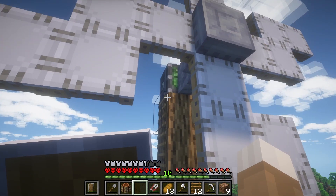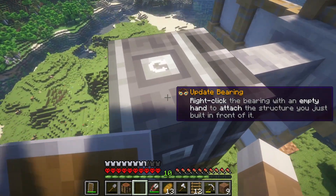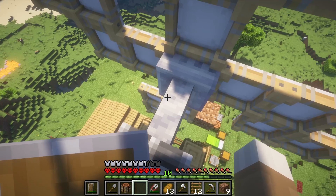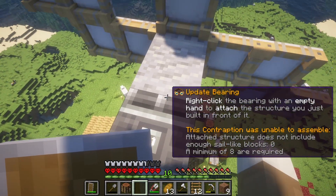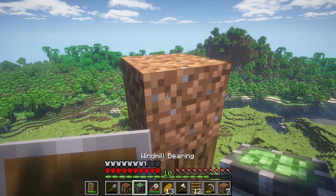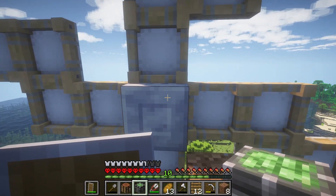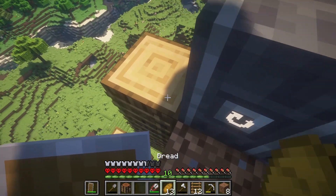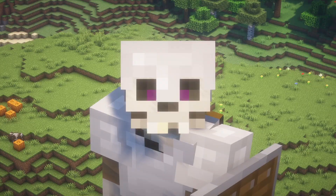Now here's the thing - I'm not sure if this will work because I have a feeling it's going to say the sails are facing the wrong way, but I'm hoping that maybe it'll just be fine. Unable to assemble - 'structure does not include enough sail-like blocks' - but it does. Unless is it not able to handle walls? I worked out that if you crouch when you place it, it faces the way that you are looking. But if you don't crouch, then it goes towards you. That is a really useful feature actually. I've got a spinning windmill!